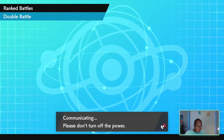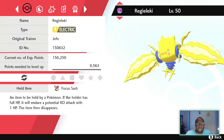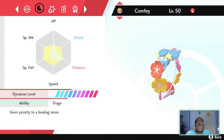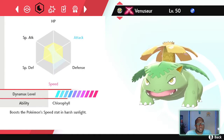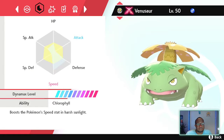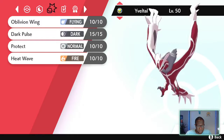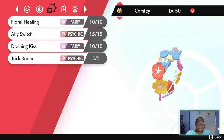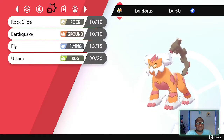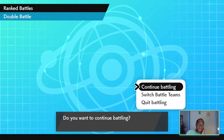Let's look at their team: Weakness Policy Yveltal, Focus Sash Regieleki, the Virizion, Kangaskhan. Yveltal had very little in its offense. Oblivion Wing, Dark Pulse, Heat Wave. Ally Switch, Trick Room, Blades, Giga Drain. Basic strategies, but still a very good team. If they had led with their Kangaskhan and Yveltal, I would have been terrified actually — that's pretty nasty up against my team.